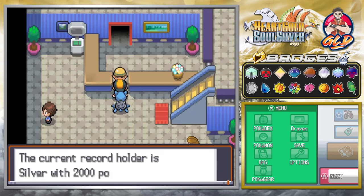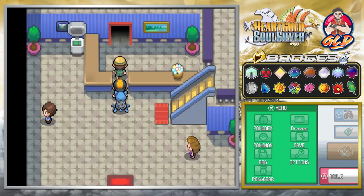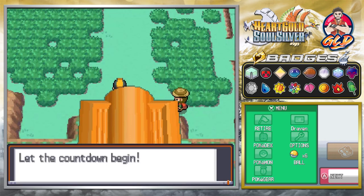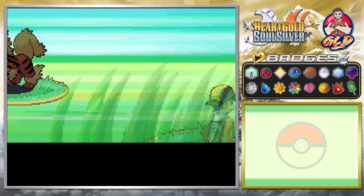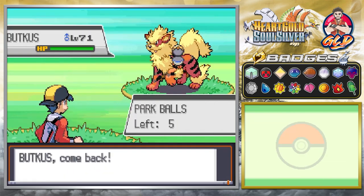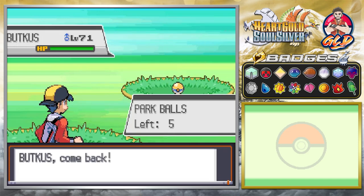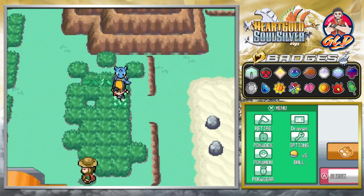Here are your Park Balls and the current record holder is Silver with 2,000 points — off you go, Draven! The Park Balls here are essentially Master Balls; you won't be able to lose anything. It'll take a while to find all these Pokemon so we're going all around. We actually found one — it's Big Booty Butkus! It's been a while, my friend. Let's throw that Park Ball. Got it — that's one down. Big Booty Butkus is caught and now we have to go through every single area to find every Pokemon.